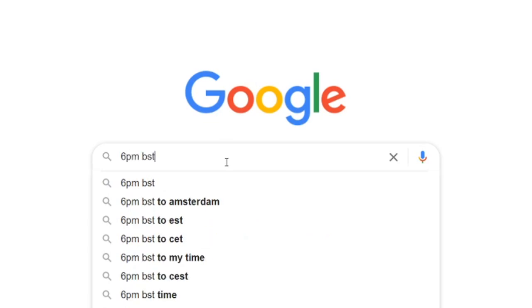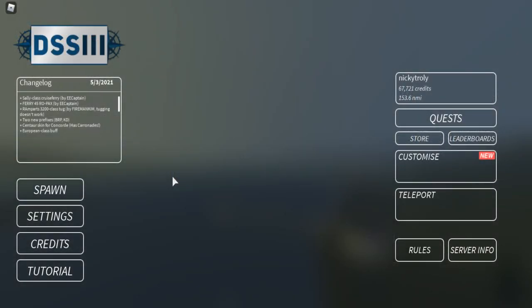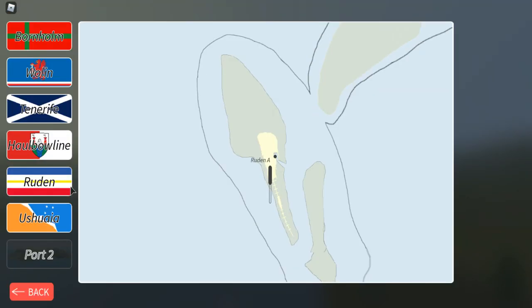Type in '6pm BST' and Google will give you your local time for when this is on your Sunday. All you have to do is go online on Sunday at the converted time, and make sure you're a couple of minutes early for your computer to load the game.